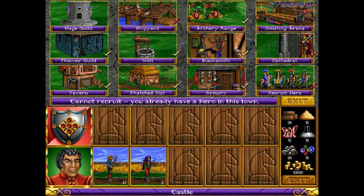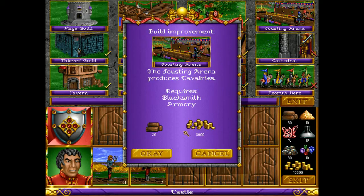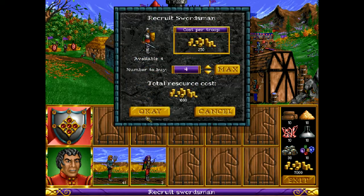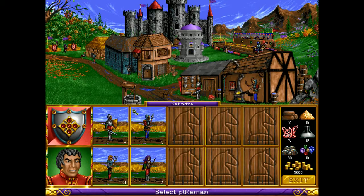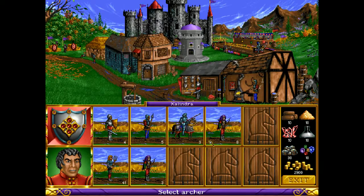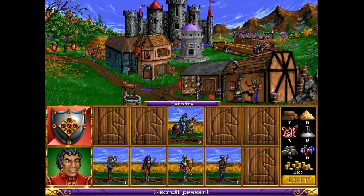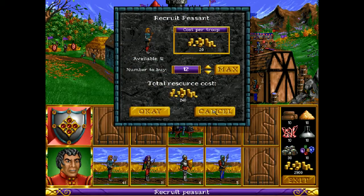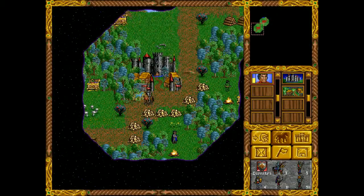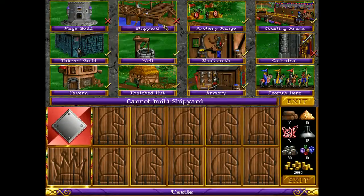I can buy the Jaster straight off the bat, that's a nice deal, let's go with that. Now if I don't have enough gold to actually buy troops — because I want to have enough gold to actually buy another hero — I think that's all I'm gonna buy. I'm gonna skip on the peasants... actually I can buy the peasants. Because I want to have as many heroes out as possible.